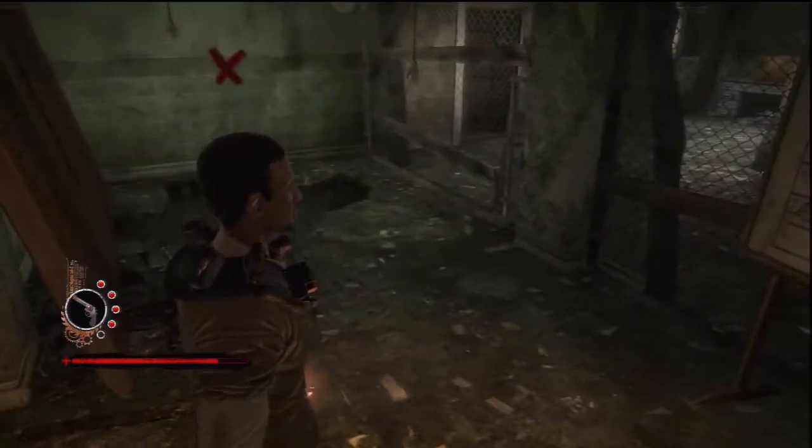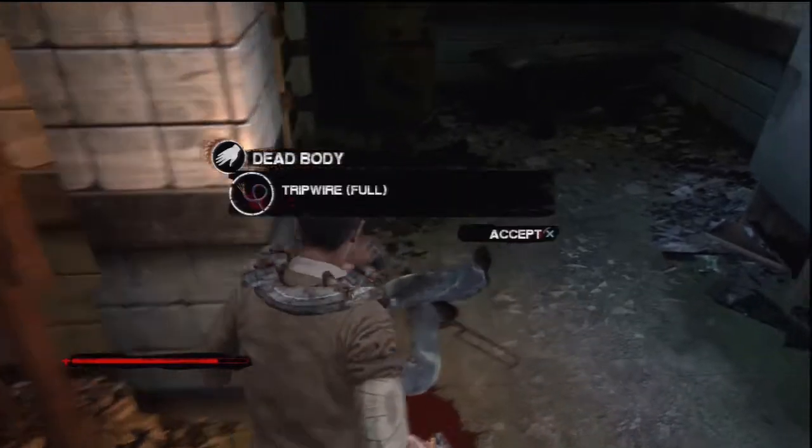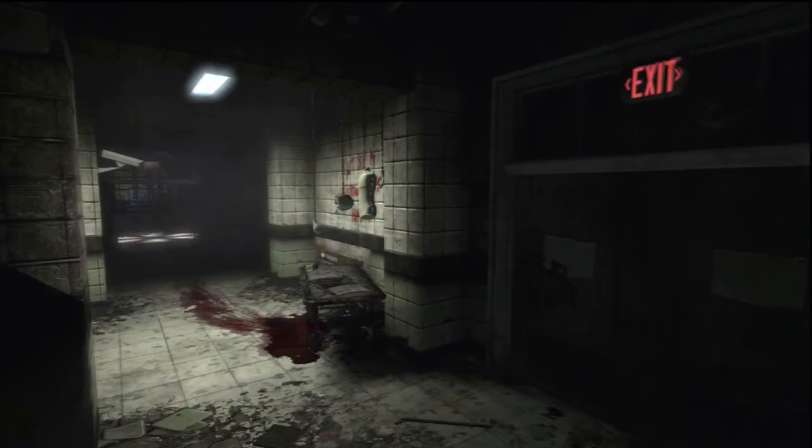If you turn left you will finally see the X you've been searching for. Head down the ladder next to it. At the bottom of the ladder you will find a pair of scissors and a corpse to search, along with a refrigerator. Take the frozen hand from the box and this door will open.